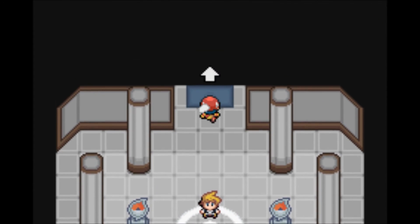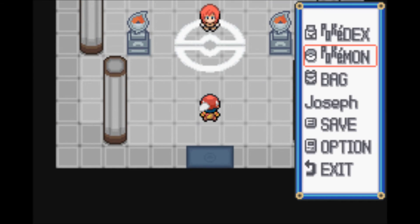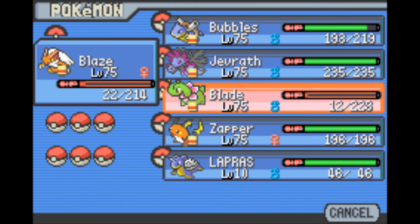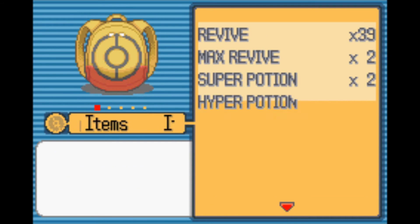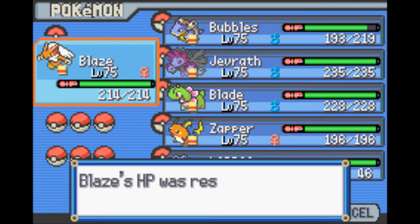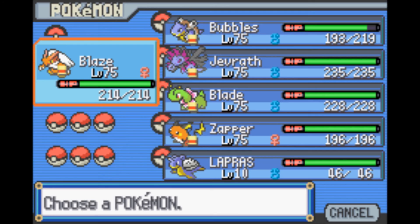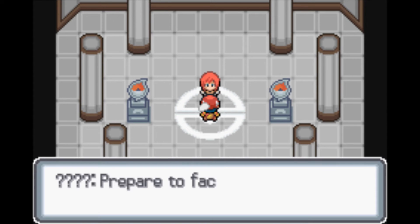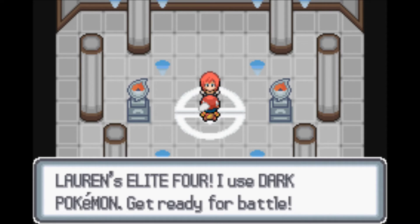We still have a lot of time, so I'm actually going to keep on battling the Elite Four members and take them all down. Blade is down, so let's revive Blade and use some Hyper Potions - one on Blade and one on Blaze. Let's see - you look like a Fire type user, so let's put Bubbles up front and take her on. She introduces herself as Honey of Lauren's Elite Four, and she's a Dark type user.